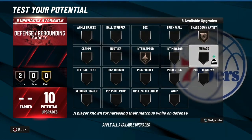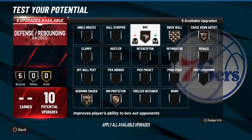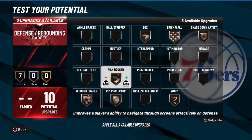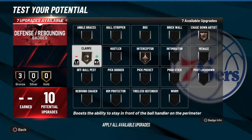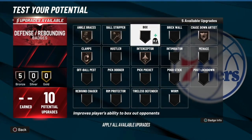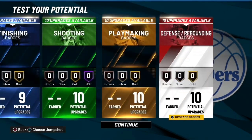Menace — it's not really that good, I know a lot of you think it is, but it really isn't. If you're a big man, you need chase down artist, box, brick wall, rebound chaser, and rim protector. That's about 16 to 24 badges. You could also go worm and either Tailor's Defender or Pogo Stick — that's preference. If you're a guard, bronze chase down, bronze interceptor, Hall of Fame clamps. For big men, intimidator is actually really good. Ankle braces, ball stripper, maybe menace if you're a pure lock — go ahead use menace. Pickpocket and tireless defender could also be ones to consider.